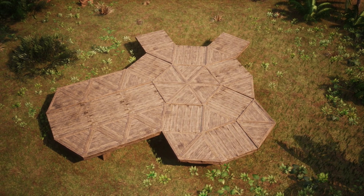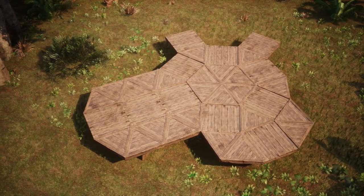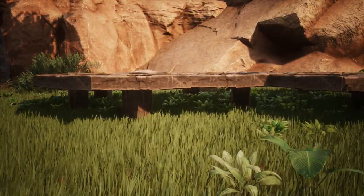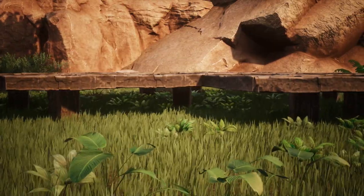Firstly I built the base plate as shown in the blueprint. I used wooden ceilings and wedges supported underneath by pillars, though you could use fence foundations if you prefer, but you will need to place regular foundations first due to the wedges.